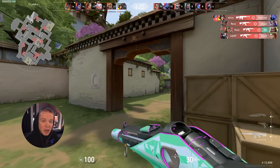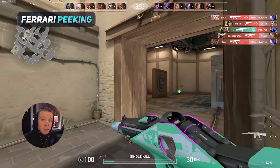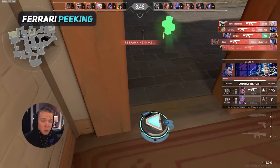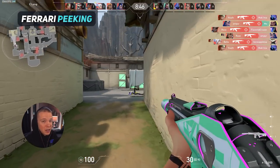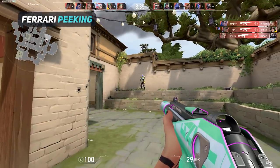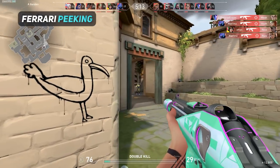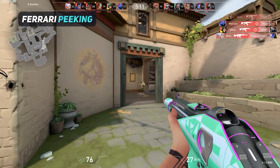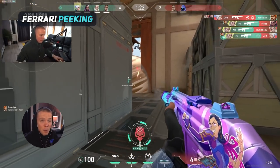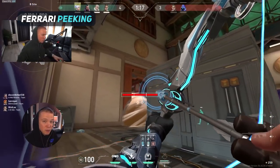A very extreme and pretty funny example is Ferrari peeking — basically swinging as obnoxiously wide as possible. When the opponent crouch sprays, it literally makes them look like a complete idiot. My goal here isn't to encourage you to start Ferrari peeking in Valorant, as that's not going to help you. But it proves how bad of a habit crouch spraying or standing still when you're shooting really is.